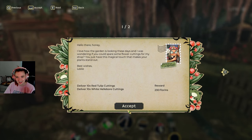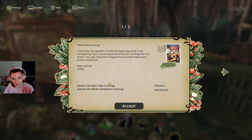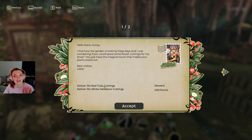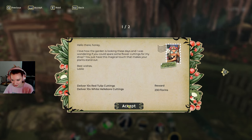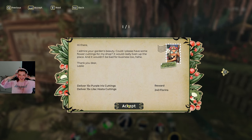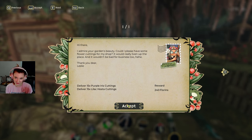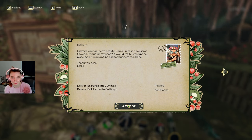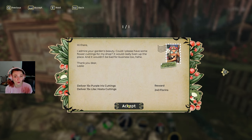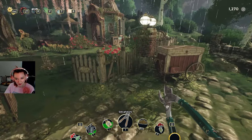'Hello there honey, I love how the garden is looking these days and I was wondering if you could spare some flower cuttings for my shop. You just have this magical touch that makes your plants stand out. Best wishes, Leslie.' Tulips and hellebores — oh, I still don't have those. 'Hi there, it's Leslie again — I admire your garden's beauty, could I please have some flower cuttings for my shop? It would really liven up the place.' God, Leslie is getting awfully demanding.